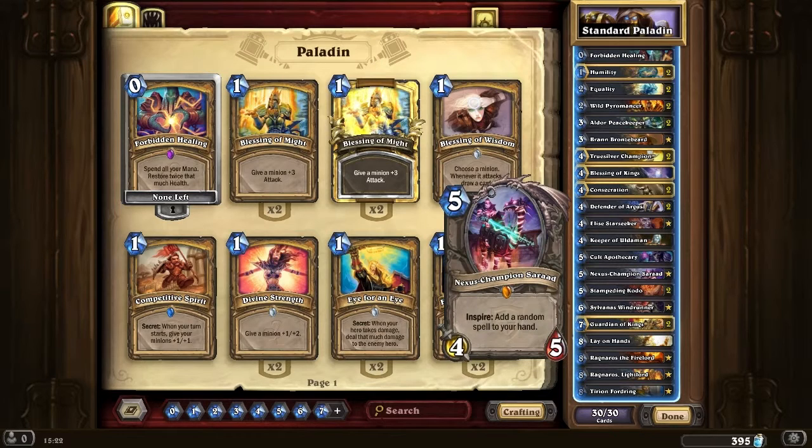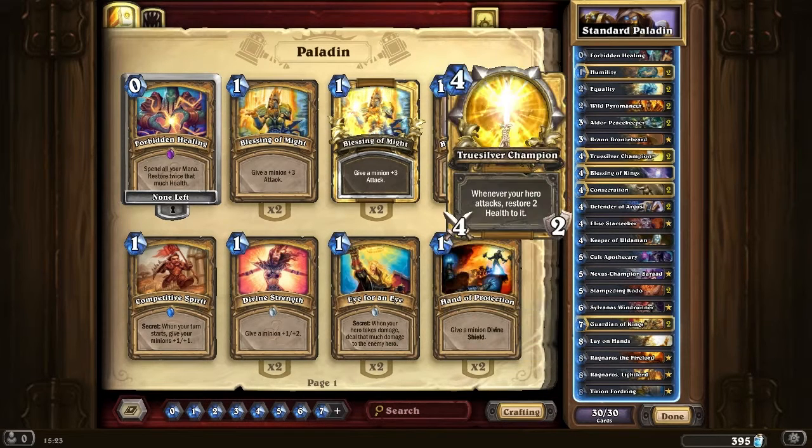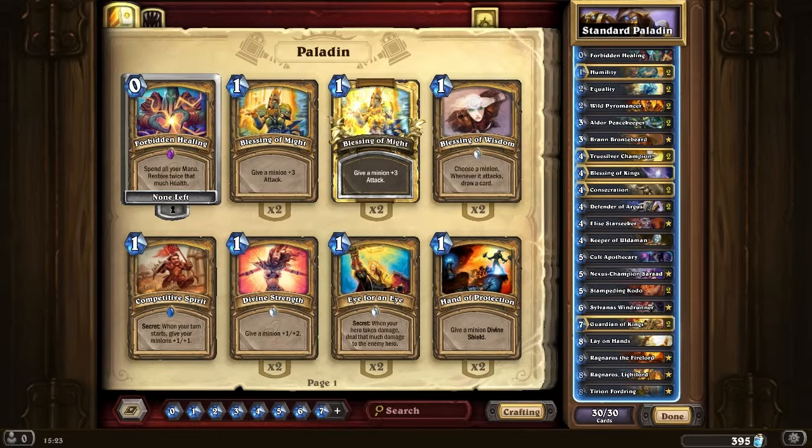I always put this card in - Nexus Champion Saraad. I don't know why, I just think it's a great card. It can change things. It's the same reason I put the 1-1 that gets the 3-cost thing in Shaman - something that gives a random spell or random card. There are only some cases I wouldn't do it, like in Rogue, which is surprising because Rogue actually does do that.